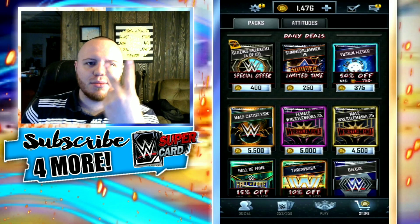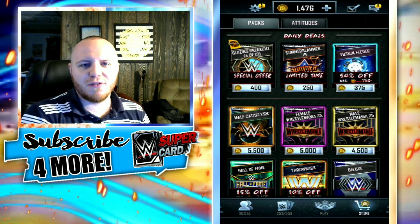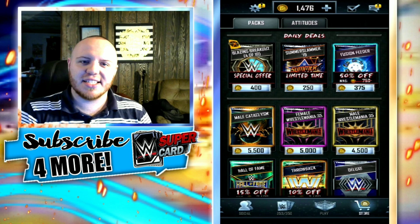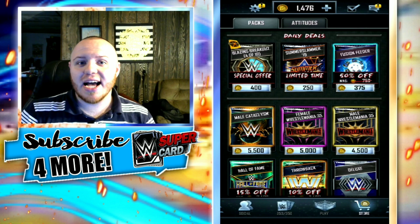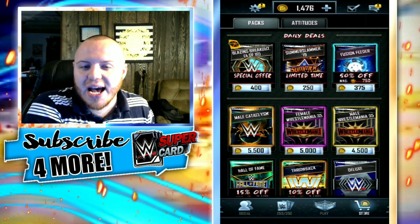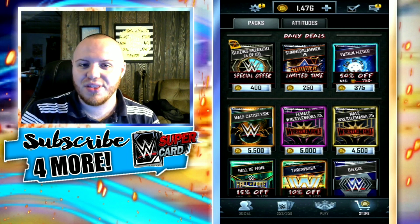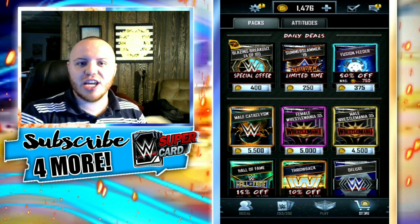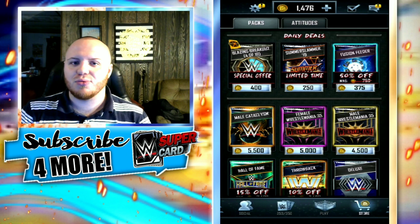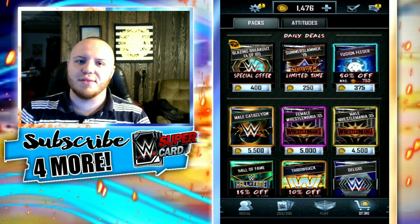I have two SummerSlam 19 Platinum packs to open up from Team Battleground, Mayan, and also my girlfriend's. My girlfriend gets a SummerSlam 19 pull from her Platinum pack. And from my Grand Challenge Reward pack, I end up getting myself a SummerSlam 19 pull from that. Pretty awesome luck here today for the both of us. My awesome teammate Jason sent me a bunch of packs to react to that he opened up, so we will be reacting to those here in the video.